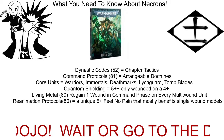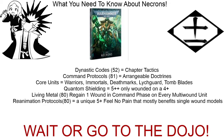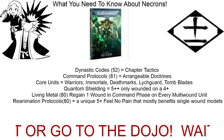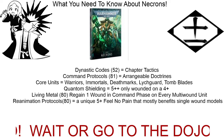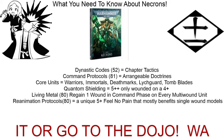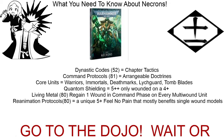First off, let's start with Dynastic Codes — basically chapter tactics — found on page 52. What's unique about this codex is they introduced new custom Dynastic Codes. There are some unique ones and some are good, some are bland, but chapter tactics and Dynastic Codes have never been too amazing. If you're up against a Necron player, you need to figure out which code they have, because most likely these are the ones you're going to be facing.